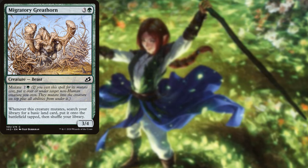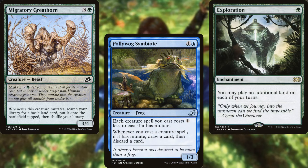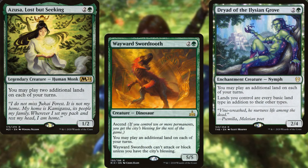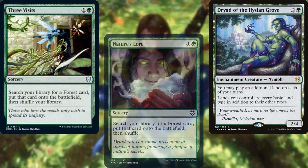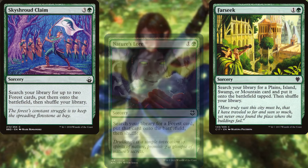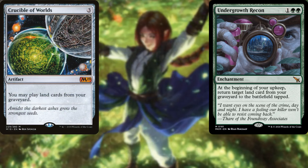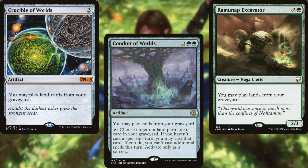Migratory Greathorn, Ollywog Symbiote, Exploration, Azusa Lost But Seeking, Wayward Swordtooth, Dryad of the Elysian Grove, Three Visits, Nature's Lore, Farseek, Skyshroud Claim, Sol Ring, Undergrowth Recon, Crucible of Worlds, Conduit of Worlds, and Ramunap Excavator help us to ramp out and play our fetches as needed.